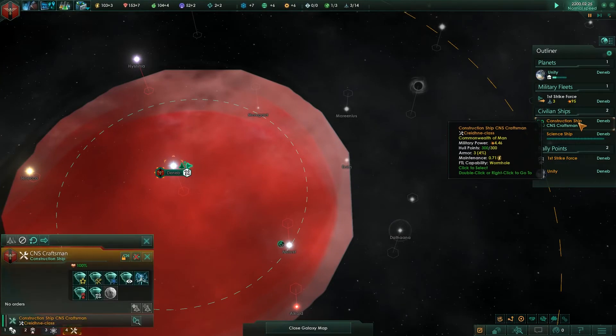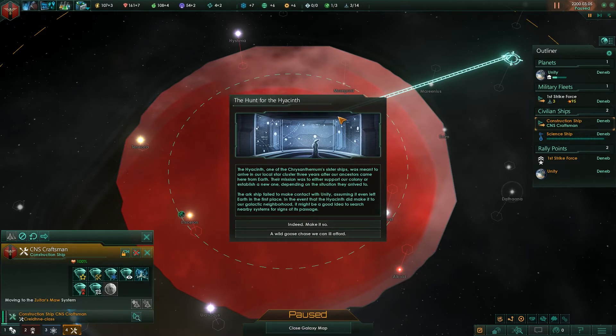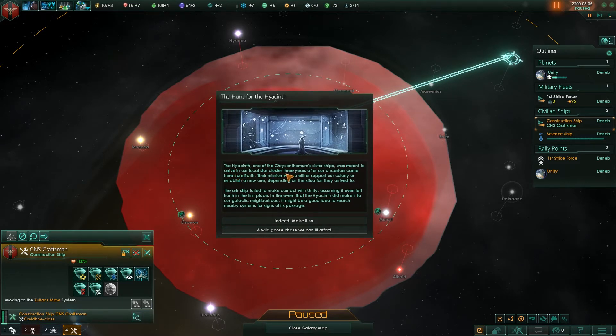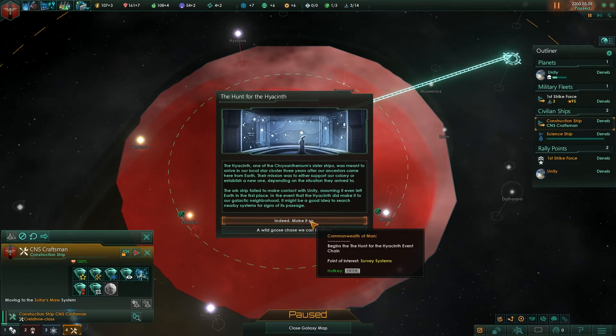Actually, let's fly the construction ship out to this system. Here's an event: 'The Hunt for the Hyacinth.' The Hyacinth, one of the Chrysanthemum's sister ships, was meant to arrive in our local star cluster three years after our ancestors came here from Earth. Their mission was to support our colony or establish a new one. The Ark ship failed to make contact — in the event the Hyacinth did make it to our galactic neighborhood, it might be a good idea to search nearby systems. We're going to say yes.